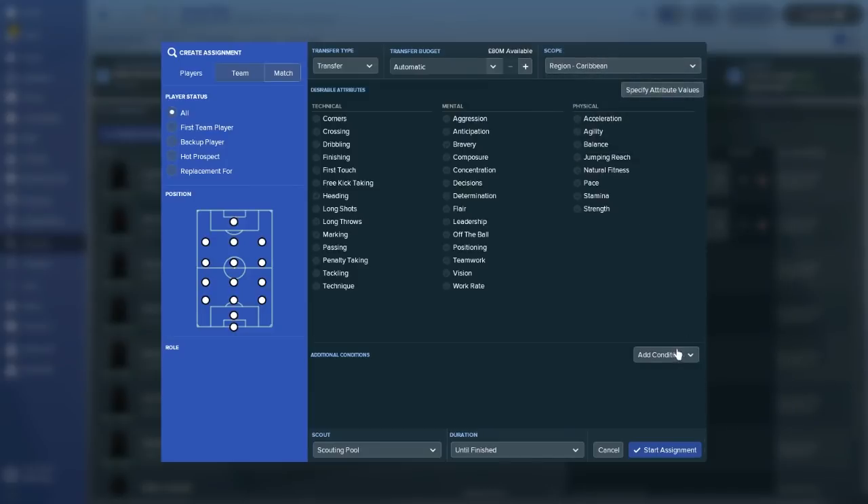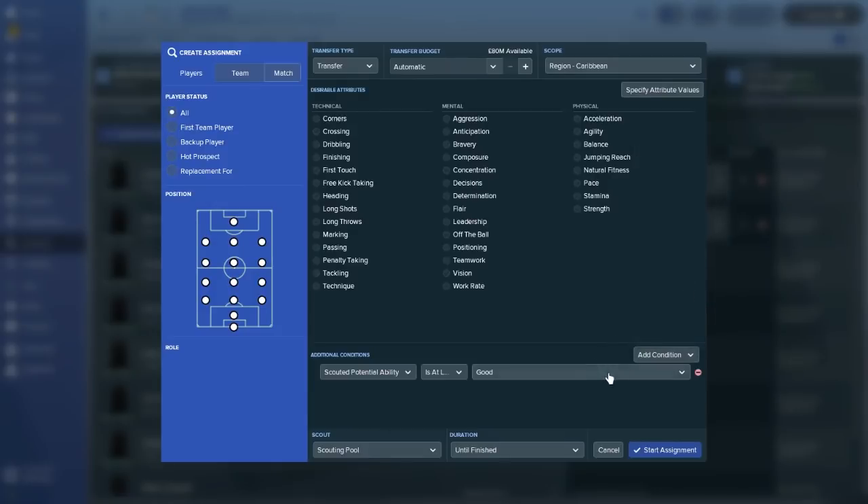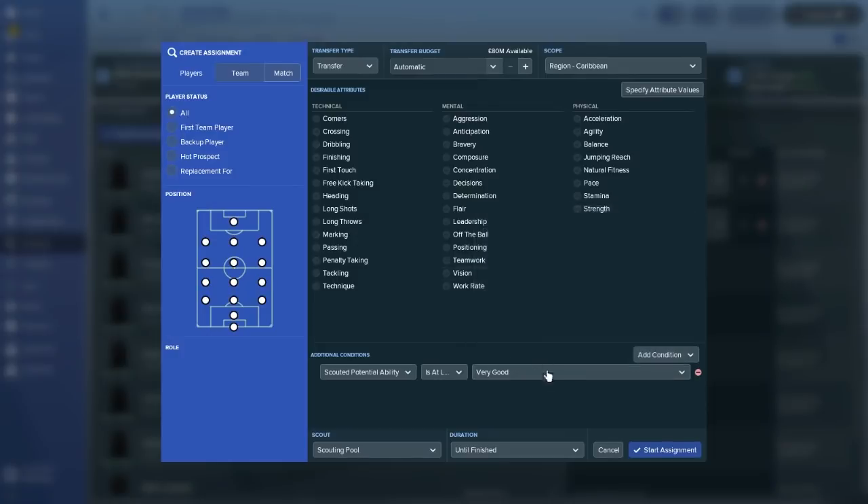Caribbean's at the top, so we go Caribbean and Add Condition. The only two conditions you really care about for a general scout are Scout Current Ability and Scout Potential Ability. I always go Potential because that's what you want. If you sign a player who is currently really good but on the way down, it's not going to do you much good for building the future. For a club like Manchester City, Very Good would be the lowest potential you'd really want, but for clubs with lesser ambition, Good is fine.